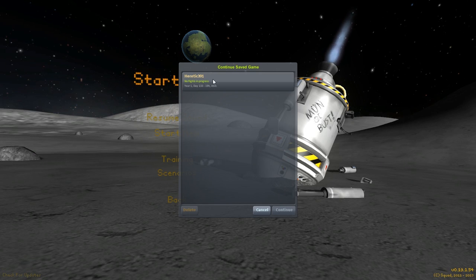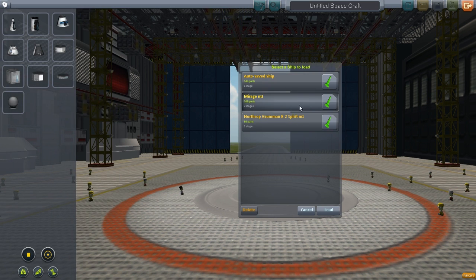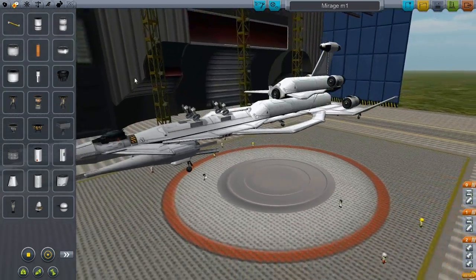Hello guys and welcome back to another video on Kerbal Space Program. This is Designs of the Week. We are going to start off with Mirage Mark 1, and I believe this design is from the game EVE Online.